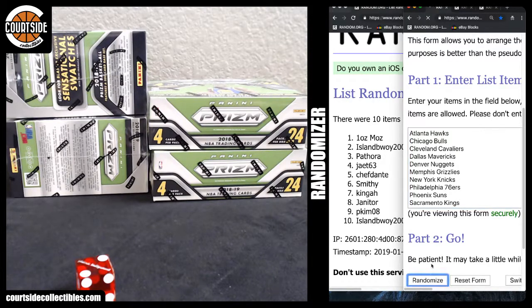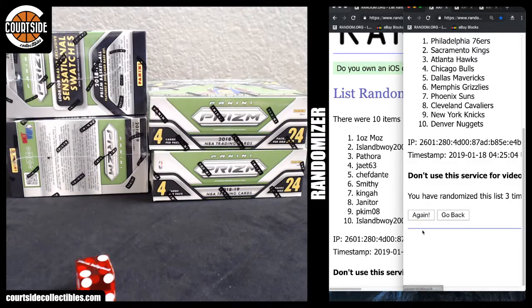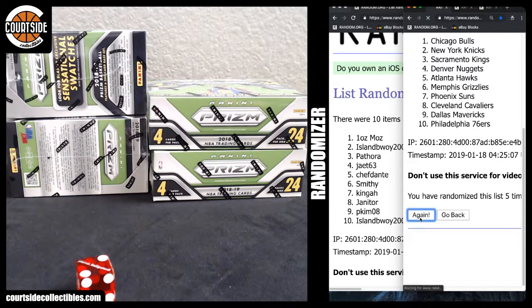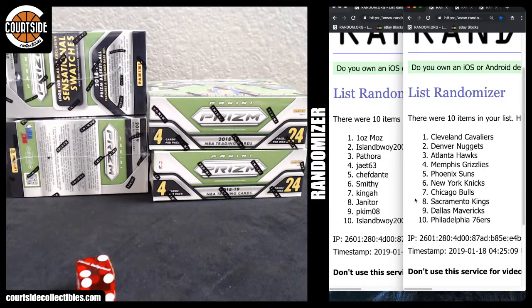Alright: one ounce mods — Cavaliers, Island Boy — Nuggets, Pithora — Hawks, J64 — Griz, Chef Dante — Suns, Smithy with the Knicks, Kinga with the Bulls, Jenner with the Kings, P Kim with the Mavs, and Island Boy with the Sixers.